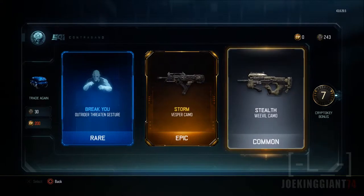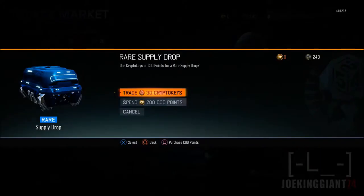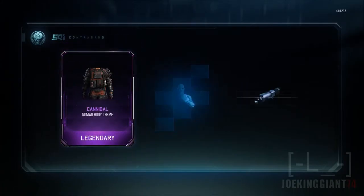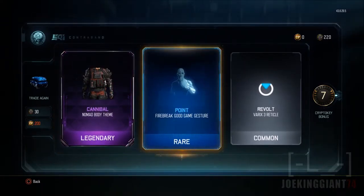That Weevil camo doesn't really make that much of a difference. We're going to be opening one more and then go to common supply drops — let's see what we get. We got ourselves a Cannibal Nomad body theme. I use the Nomad sometimes, but I heard they nerfed the Hive — it's actually a little bit weaker. The radius for somebody to get infected with the Hive is much smaller than it used to be. The area where the bees attack is now super small.